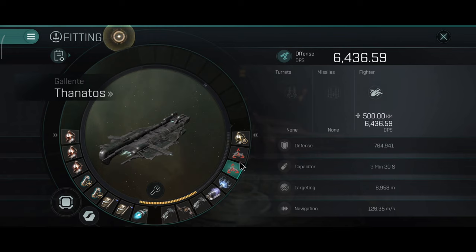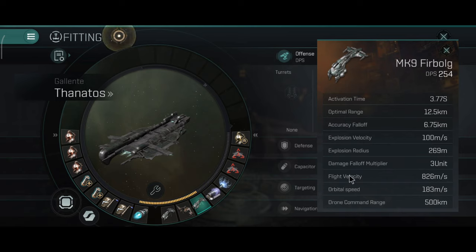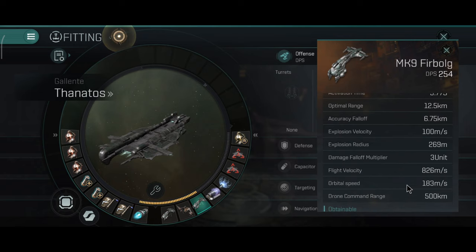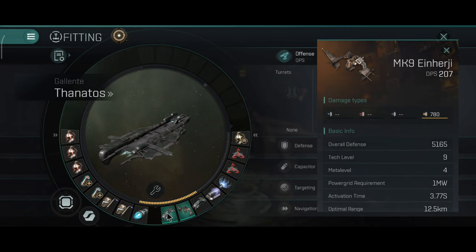You can fit dual target painters if you like, or dual neutralizers — depends on what you need. I will use the Gallente fighters with the Minmatar fighters on this ship. The fear ball is actually the slowest, so using the fighter micro-warp drive module will be very important for this ship. The Minmatar fighter will be the fastest.